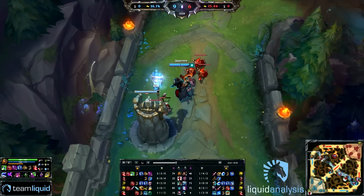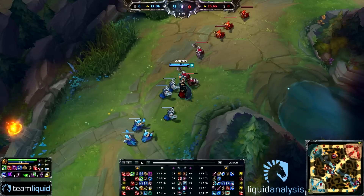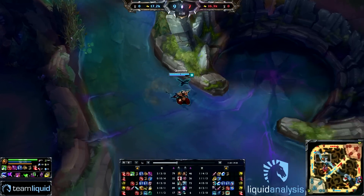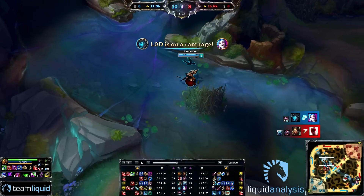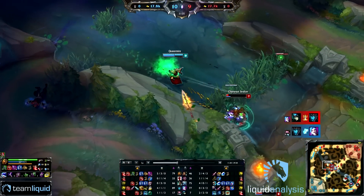He buys his boots and a Null Magic Mantle which will build into the Abyssal Scepter. Having the RoA already stacking from such an early point of the game is very important for Swain. And right here he just roams down and kills the Shaco — nothing special.